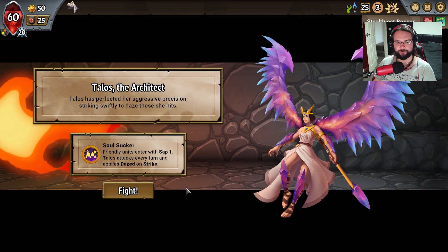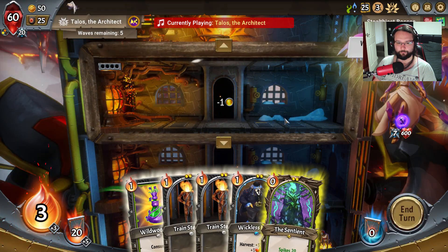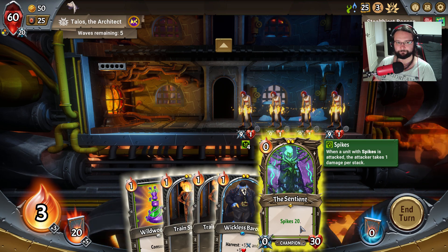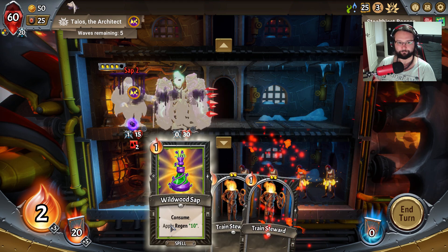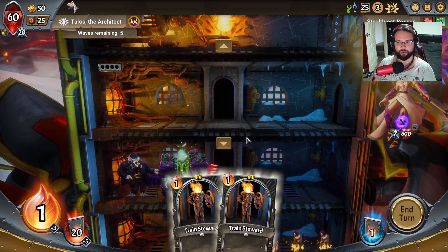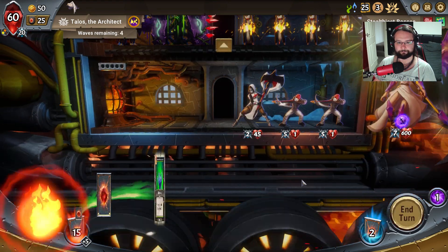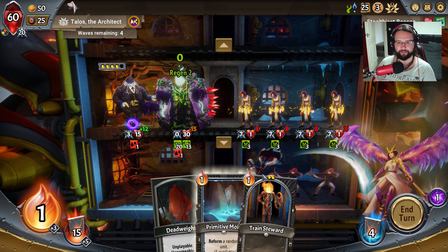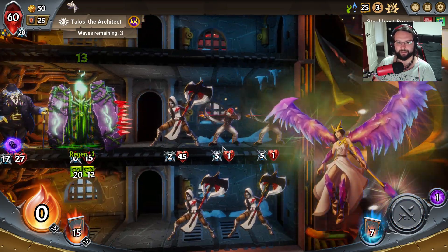Talos doesn't get invisibility, thank god. This is still going to be dead painful - in fact that's going to be too painful. How about we go for a middle floor setup this time? It was preserved. Just clear this train steward out of the deck for me, thank you. I don't want to be bringing him back - don't play the train stewards at all, that's just a bad idea.